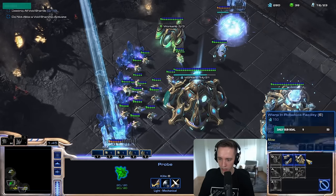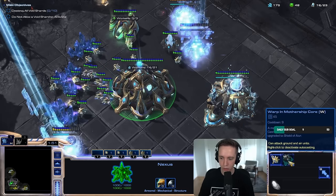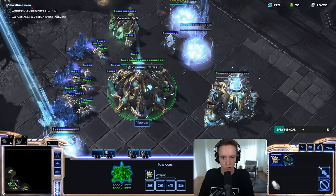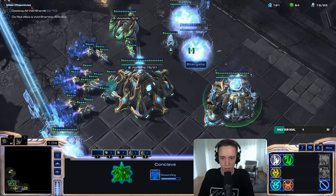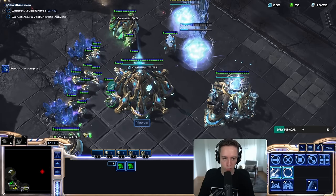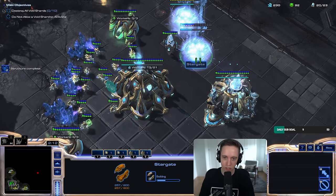Oh, I can already make a Stargate? Oh my god, I can. Wait, I had it idle though. Nothing happened. You probably didn't have the Mastery on. Ah, that's why. I did not. But I was making a gateway assuming I needed to go into a Cyber Core that eventually... but none of that is happening. I can go straight into a Stargate.